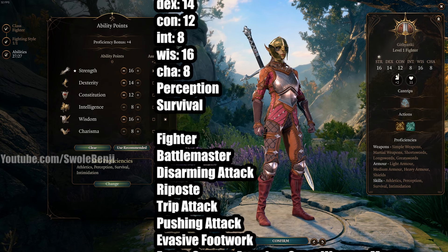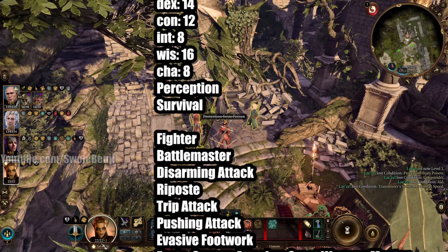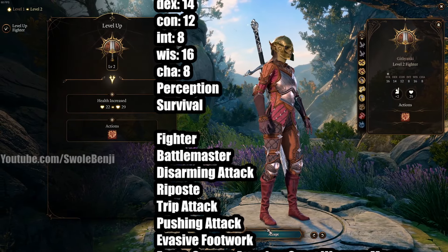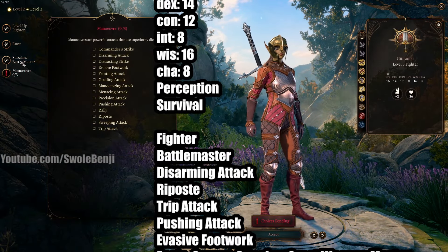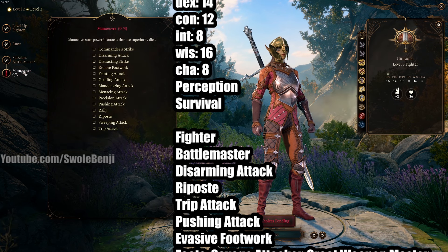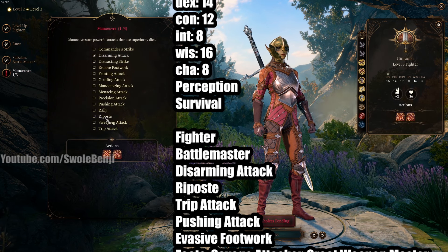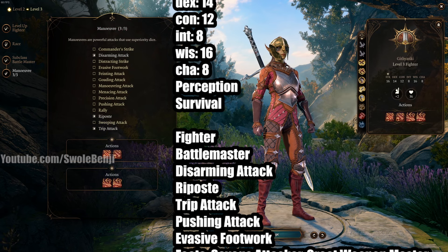As far as leveling the fighter goes, you want to keep her as a fighter, and then as she levels up, you want to unlock Battlemaster. Level 2 gets a bonus action. We're going to go Battlemaster, and for Maneuvers, you want Disarming Attack — this is super important, and this is also how we get a weapon later on. Riposte and Tripping Attack. These are the three that you want.